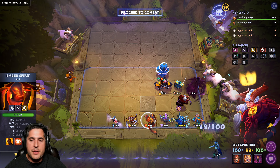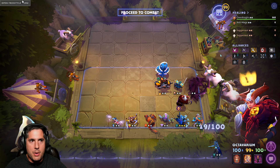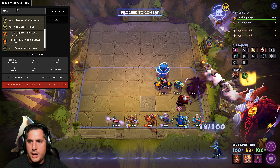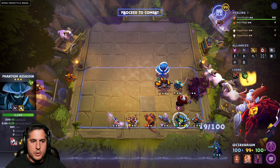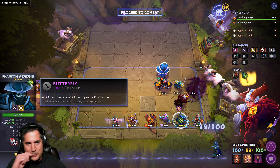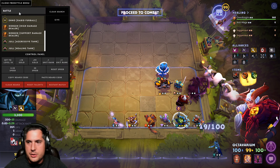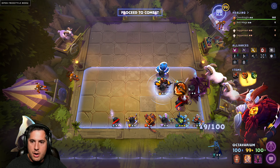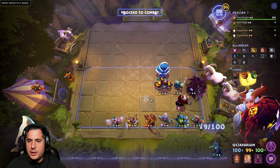There are a few core items here. You're going to want to put Butterfly on — you want Mask of Madness on Slark. You want Butterfly on a three-star Phantom Assassin. Battle Fury is absolutely fantastic as well — you can run Battle Fury on Ember Spirit, and you can also run Battle Fury on Spectre to help blow up the back line when she dives in.